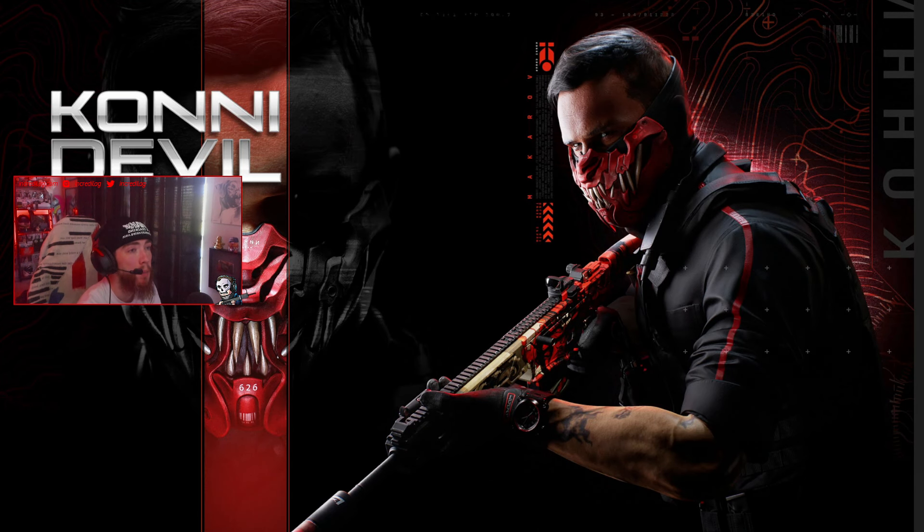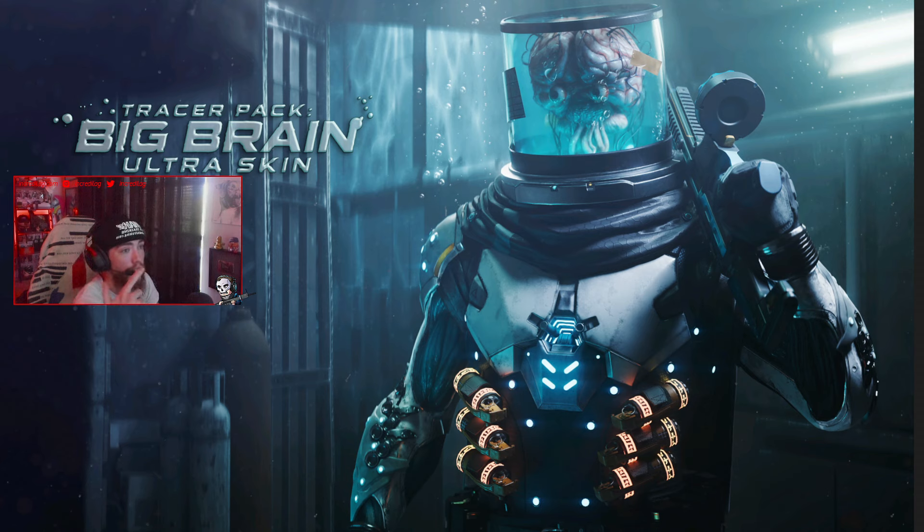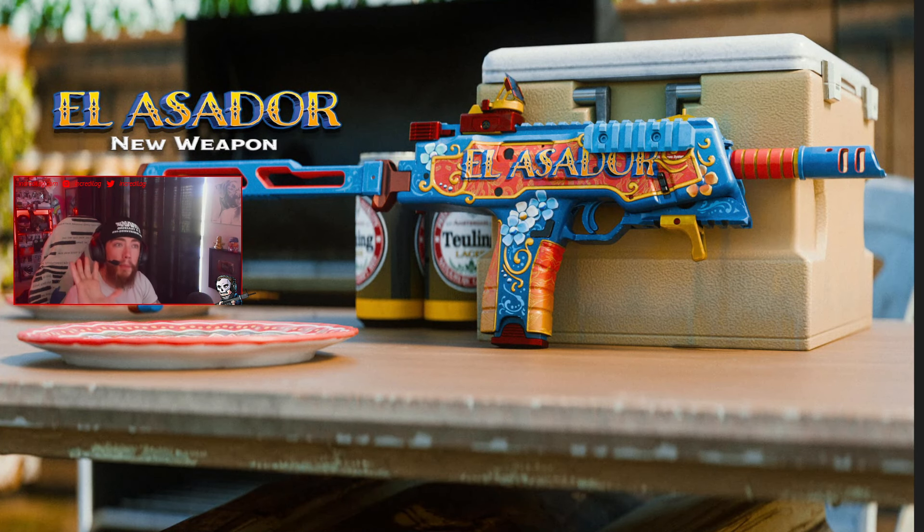Next there's a brand new Makarov bundle — that's cool, though I haven't bought many Makarov skins personally. Then we have the Tracer Pack Cotosaurus ultra skin — it's a dinosaur operator, just insane. Also exciting is the Big Brain ultra skin; both of these are going to be reactive in-game. I love the creative skins — both of these are really cool.